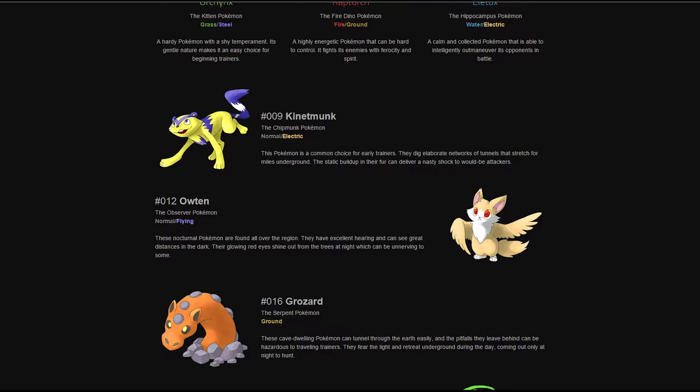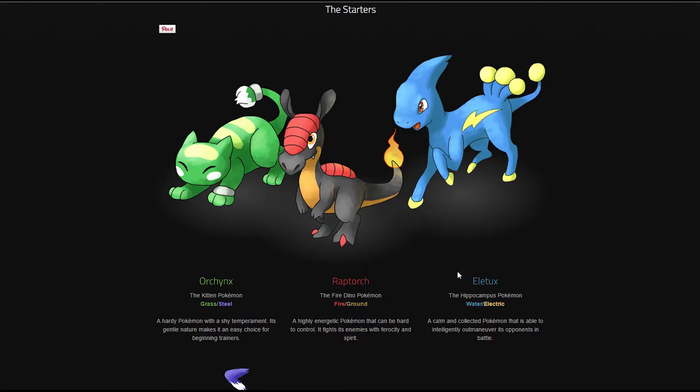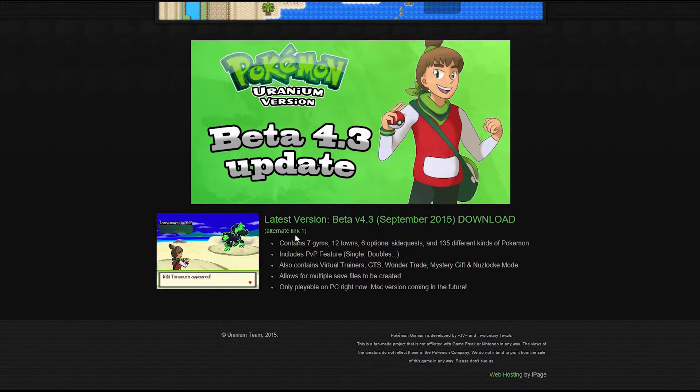The starter types are: grass/steel, fire/ground, and water/electric - which is a cool thing they haven't really done in every other game. There was a water/ground, a fire/normal I think, and fire/flying which was Charizard. The latest beta version 4.3 has seven gyms listed but it says eight on the home page for some reason. There are twelve towns, six optional side quests, and 135 different kinds of Pokemon.